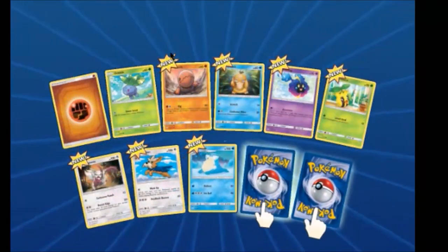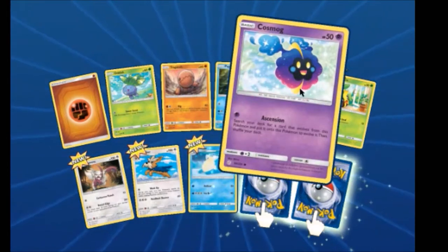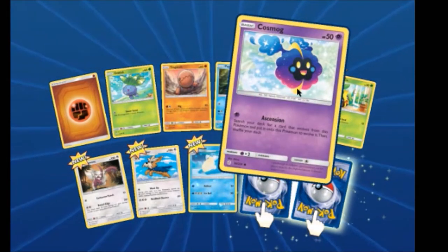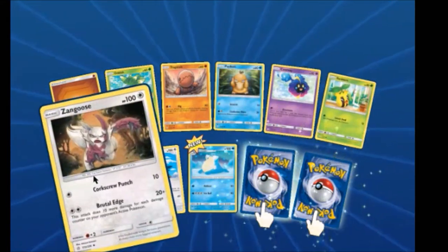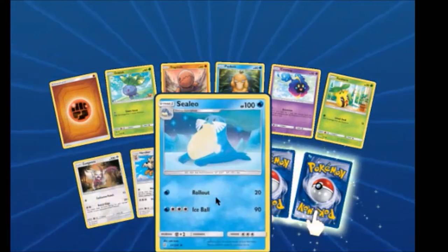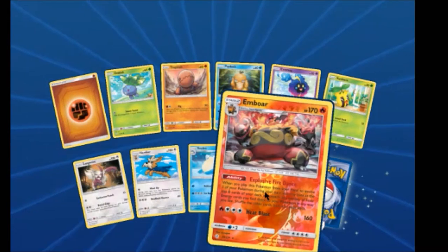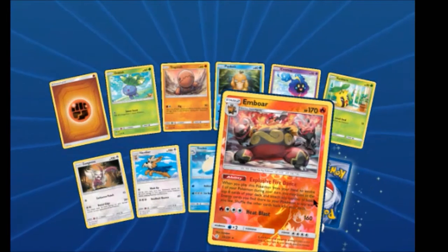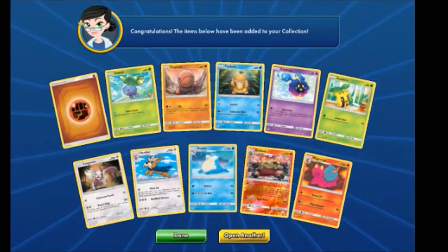We got Oddish, Trapinch, Psyduck. The other Cosmoem was the one with Ascension, which is really good. Sunkern, Zangoose, Herdier, Ciliño. Reverse Rare Emboar and Magcargo.